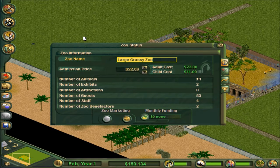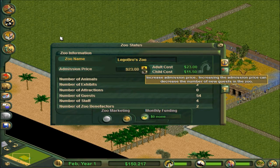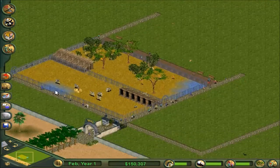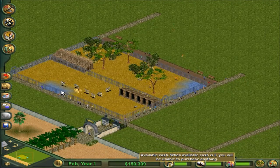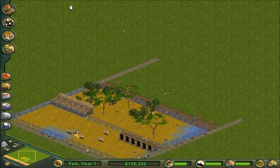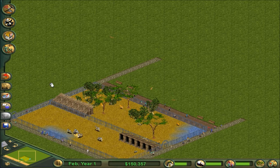So here you can see the price - 22 is kind of expensive. And we get to name it 'Large Grassy Zoo.' I'll just call it 'Zoo' - you guys can post down in the comments if you think you can find a better name for it. Okay, 25 seems fair. And so you can see down here you slowly get money, and I think I just received some donations for some of these.